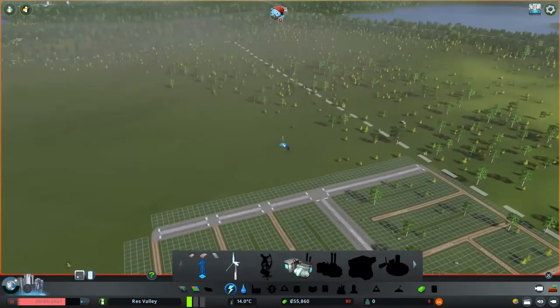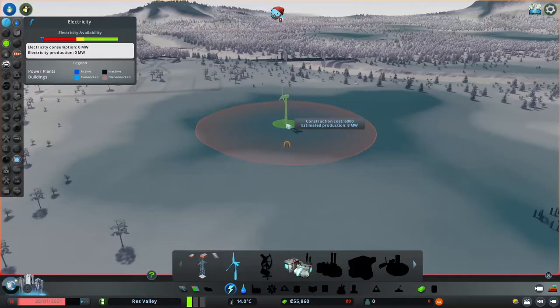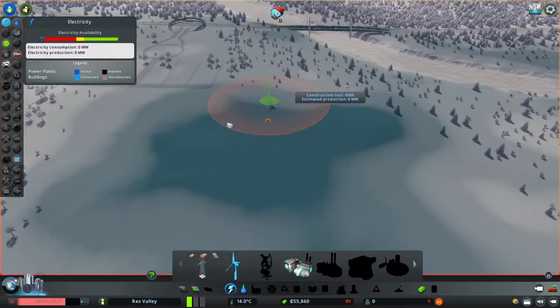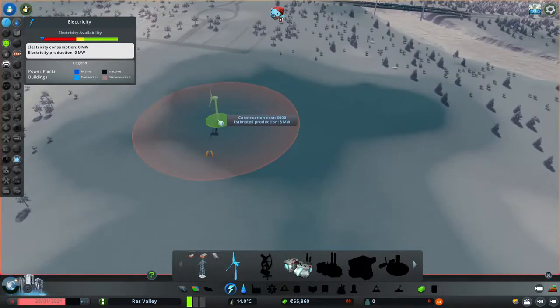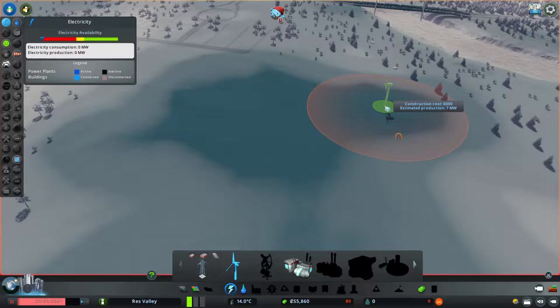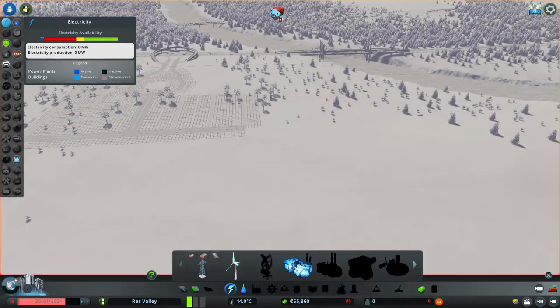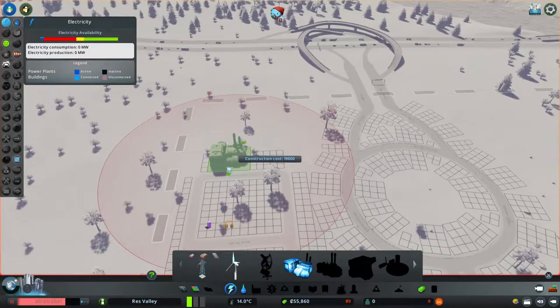Now let's talk about power. You've got your coal power plant and your wind turbines. Wind turbines don't really produce a lot of megawatts, but notice the darker the area on the placement overlay, the more watts you'll get. You can see here it says 8 megawatts, then 7 megawatts, then over here about 4-5 megawatts. Most people right off the bat are going to use a coal power plant, so we're going to put the coal power plant way up in this corner.